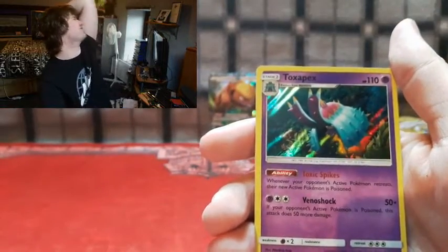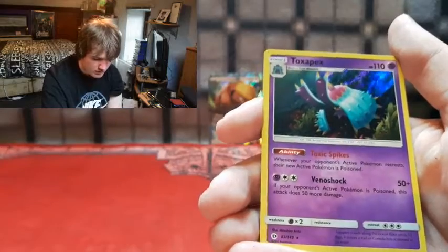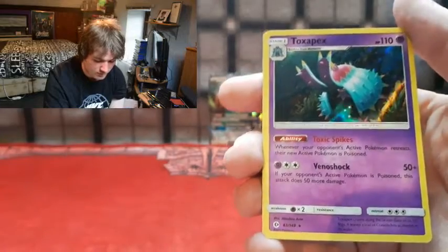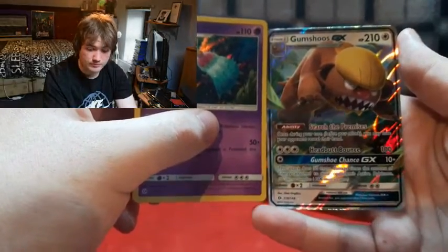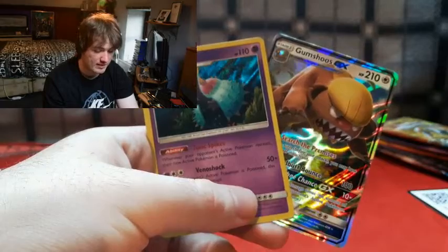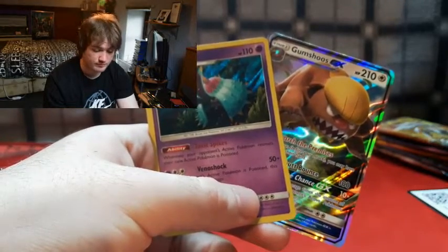From the extra Solgaleo pack - we got a holo! We got a Toxapex holo! We may not be able to use this card right now but we probably will sooner or later. Toxic Spike and Venus Shock - really awesome. So yeah guys, we actually did pull some good cards: the holo Toxapex and the Gumshoos GX which I'm honestly really happy about. We may have only pulled these two from six packs but I think we can do better. I'll try to get more packs in the future and probably grab some Evolutions as well.